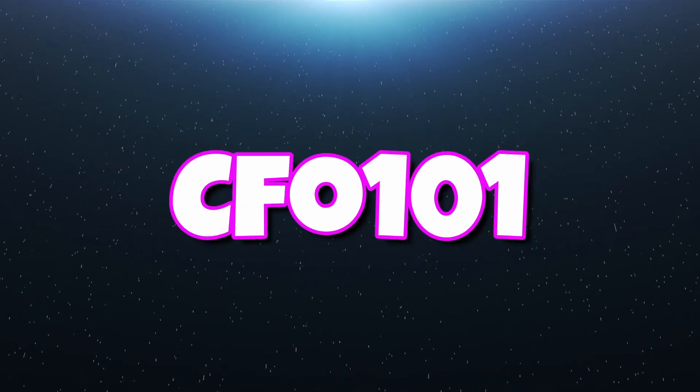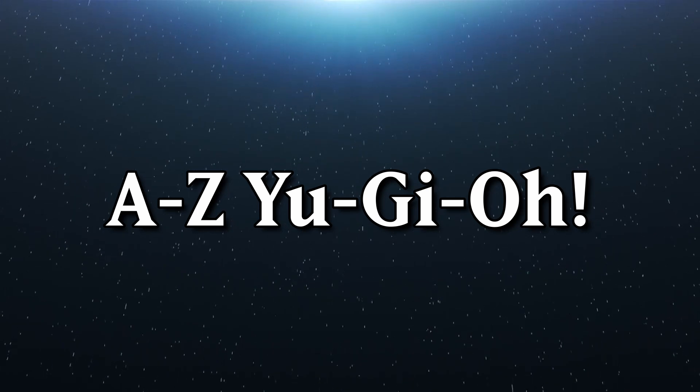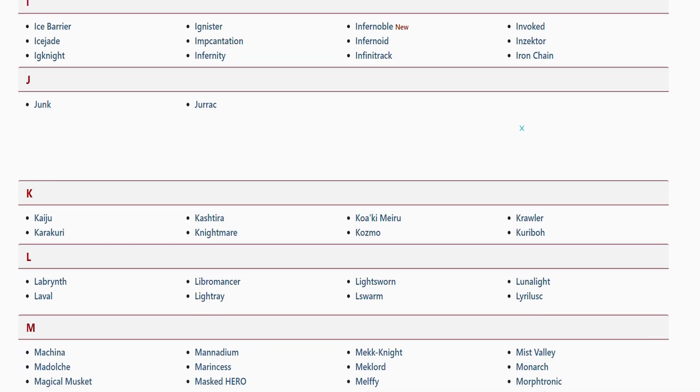What's up everybody, it's C4101 here with episode 2 of A to Z Yu-Gi-Oh! — the series where I'm going to play with a deck from every letter of the alphabet. Because it's episode 2, we've reached B, and I will be testing out Blackwings.